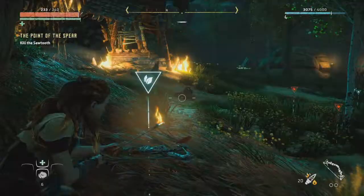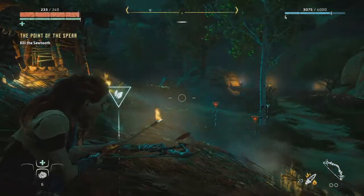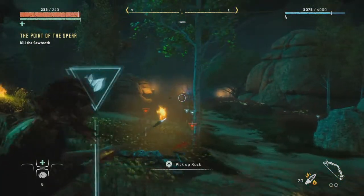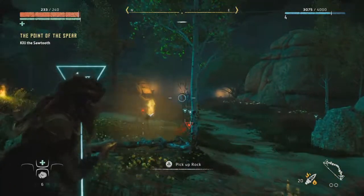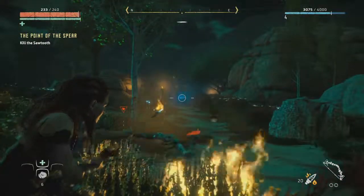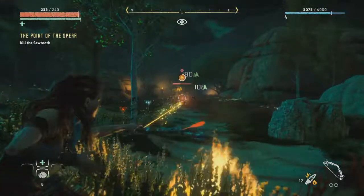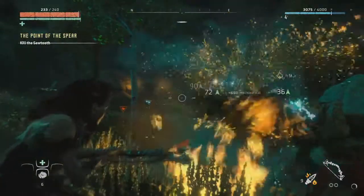I tried to look it up online to see if other players saw a difference when they put aim assist on. The best I could find is that it wasn't a full aim assist feature — it didn't automatically lock on to nearby enemies. Instead, it just slightly altered the course of your arrows to hit the general vicinity of an enemy, but I honestly didn't even notice that. Without the aim assist working correctly, it's going to be difficult for a lot of disabled gamers with fine motor skill impairments. It's really unfortunate, and I hope that Guerilla Games patches it in later.